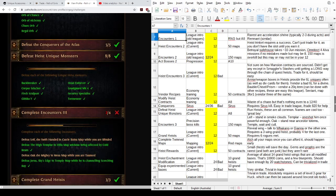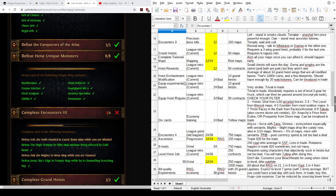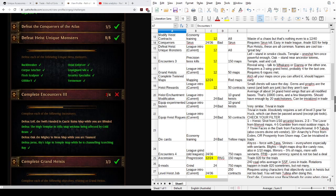For 'Defeat Heist Unique Monsters', this is essentially a freebie — you'll encounter all of these just by running about 50 heists by chance. I also quite like the name Great Boy.